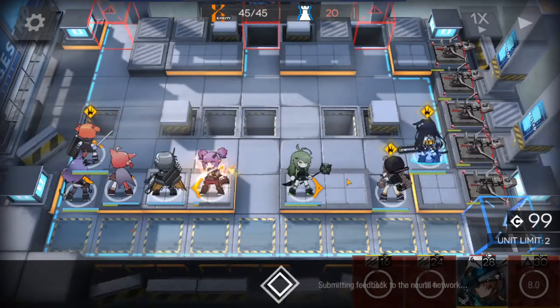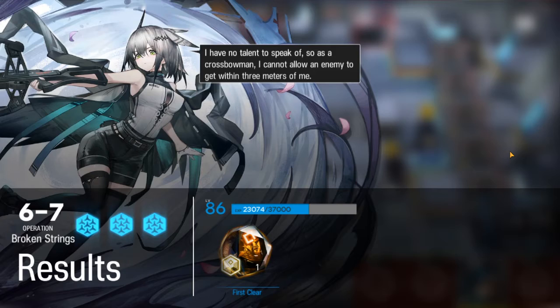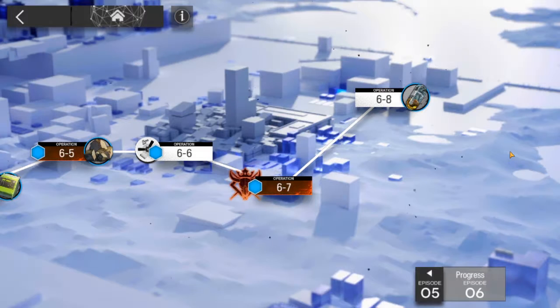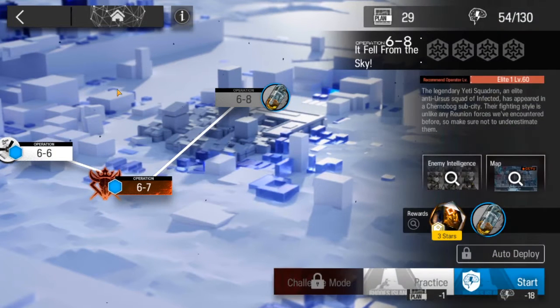Okay, just eked out a win there. I think the trick there is to know where Faust is going, because he completely avoided Amiya and Blaze. All righty, so that went pretty well overall. A nice, fun little video. I suppose we'll leave it there for the day then. I'll catch you all next time!